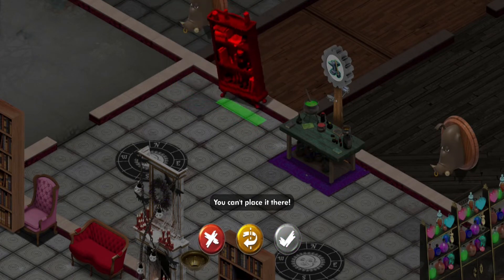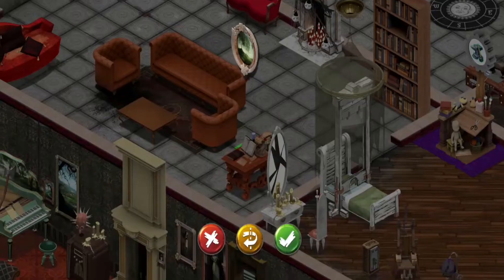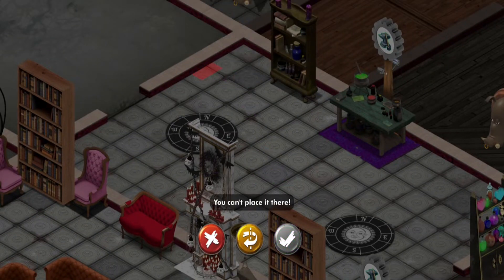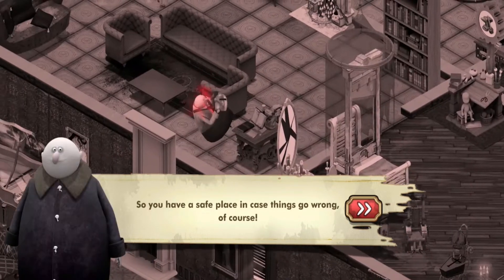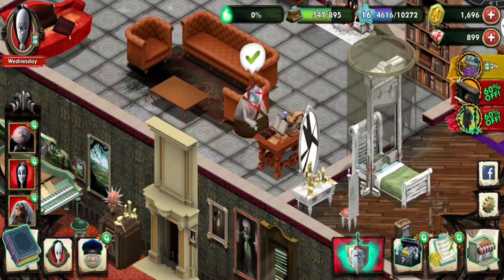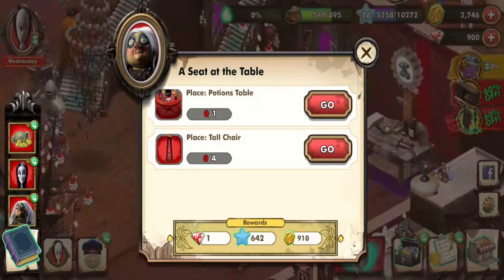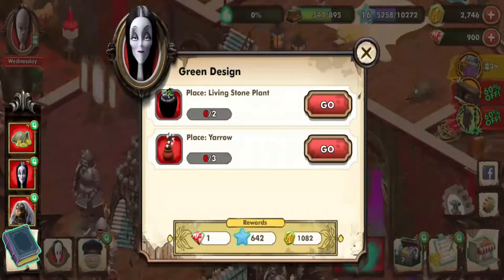We're gonna put this stuff down to continue with the main questline. When we last left off, Pugsley was learning stuff with the potion room, and basically we needed to help Fester put some stuff in a hiding spot. So why did we need a hiding place, Uncle Fester? 'So you have a set place in case things go wrong, of course. Speaking of which, if you see Grandma lurking about — you never saw me.'